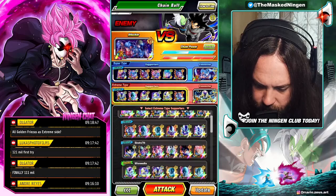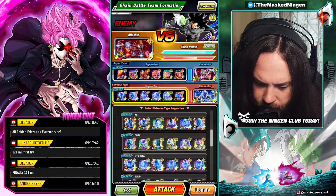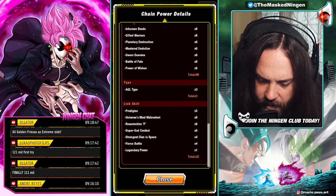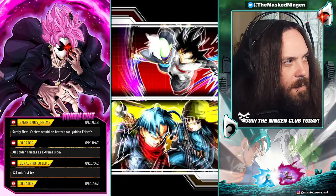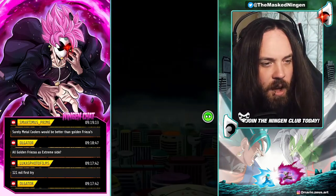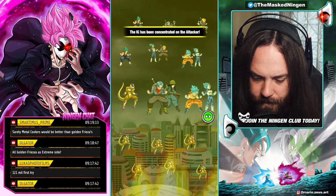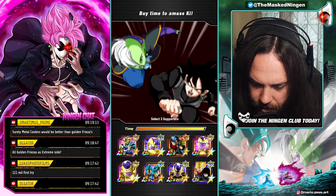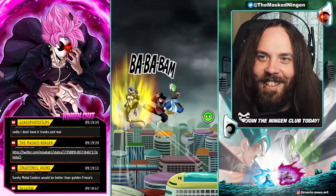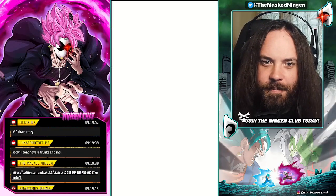This guy has a decent extreme supporter setup and he's also the one we're using as the super type friend leader. There he is — Cuckoo. This is now the best attempt we'll have had so far. Apparently Metal Coolers are not better than golden Freezers. I've put the link in chat again — it gives you the full breakdown of who the best units are. We've got the golden Freezers lined up so let's go. This should be our best attempt in theory. We've dropped to six percent as more scores roll in.